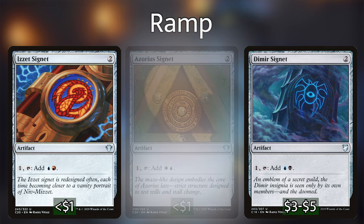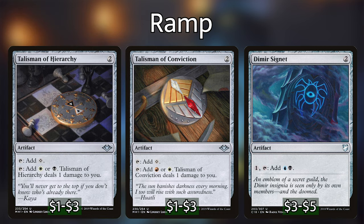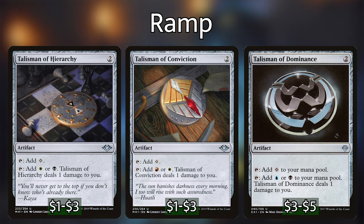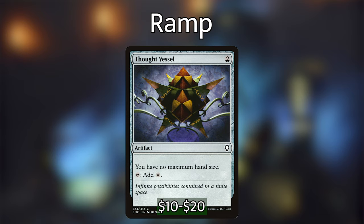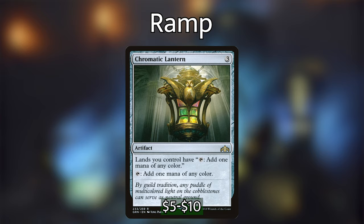We're also playing a couple of Talismans: Talisman of Conviction, Talisman of Hierarchy, and Talisman of Dominance. These are super efficient at only 2 mana — they give 1 colorless or we can pay life to get the color we need. We're obviously playing Sol Ring since it's an artifact deck. We're playing Thought Vessel for no maximum hand size. And Chromatic Lantern, which can make our lands tap for any color and also generates colored mana when tapped.